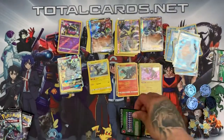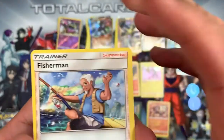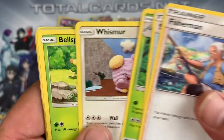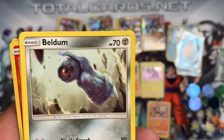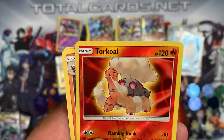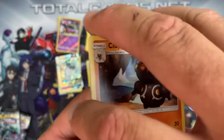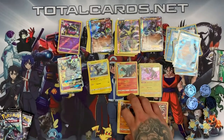Celestial Storm pack two — green card. We have Fisherman, Super Scoop Up, Masquerain, Wynaut, Bellsprout, Wynaut again. An awesome-looking Beldum, Spoink. The reverse is a Torchic and the rare is a Claydol — hiding in a cave, really dark artwork.